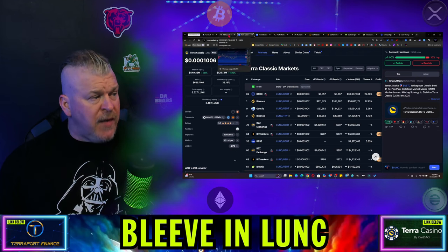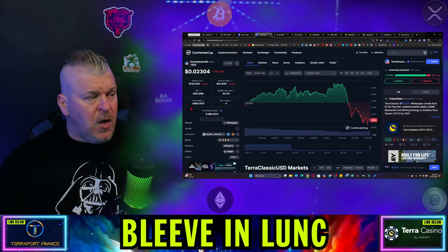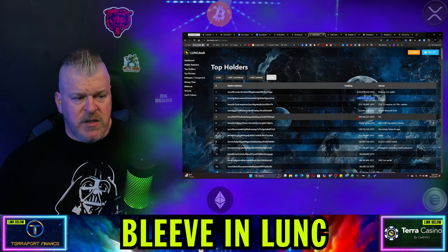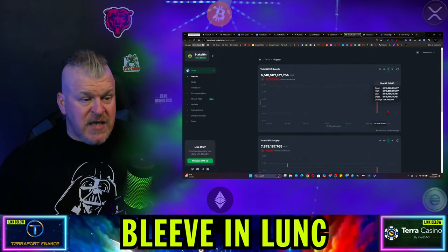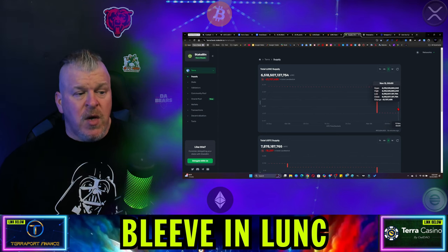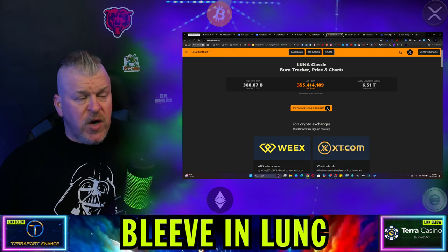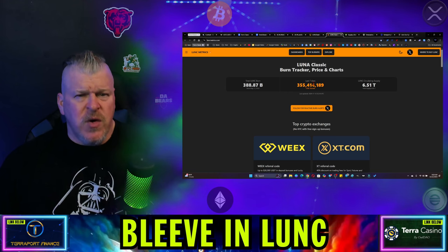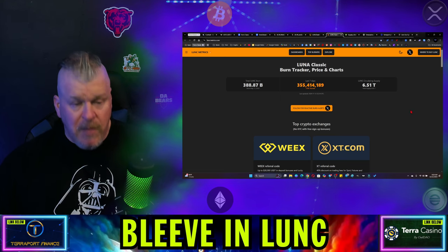Back to price action — USTC on a little bit of a dip, but again still pumping for the long term. We still need to get that $1.8 billion from LFG. We've also got $290 million sitting in the TFL wallet still. We had that big burn two days ago, $49 million yesterday — that's actually a pretty significant amount — and then $21 million so far today. That leaves us at $355 million burned in the last seven days. That's still significant — we're talking about $180 to $250 million normally every seven days, so $355 million is a significant bump.